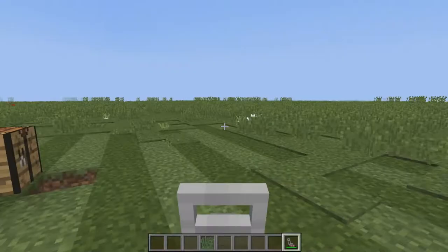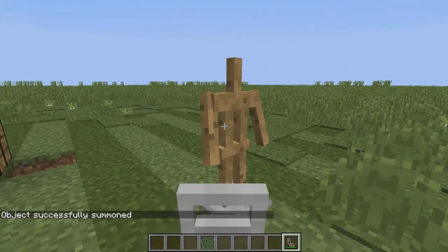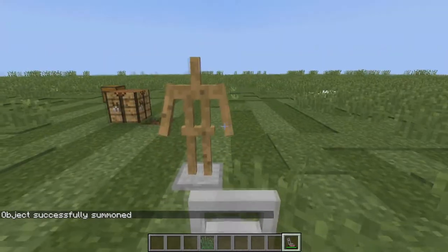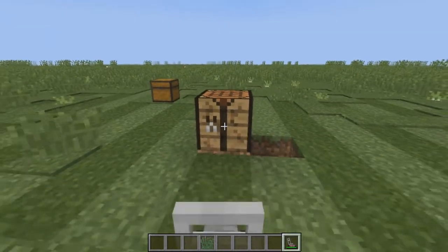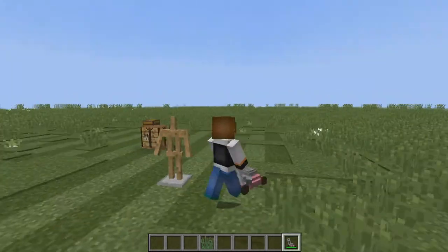Let's see if I can actually make an armor stand hold this and see how the model looks. I'm going to summon an armor stand with show arms. Apparently I cannot give it to an armor stand, and also while you're holding it you cannot use right-click — that's a thing you may want to know.